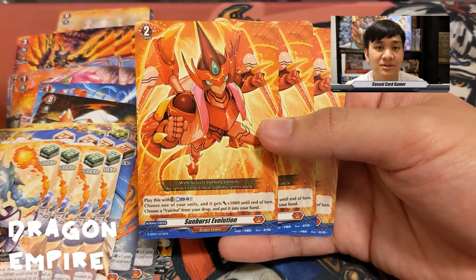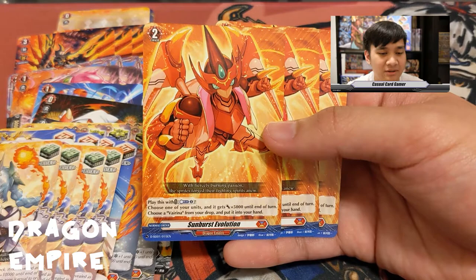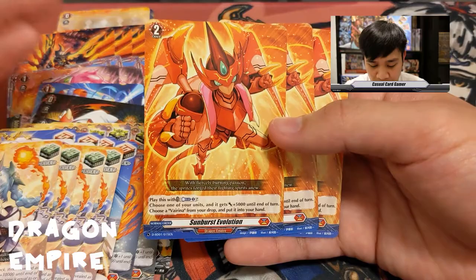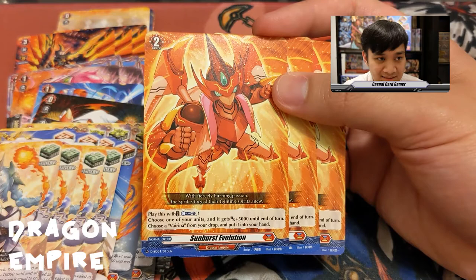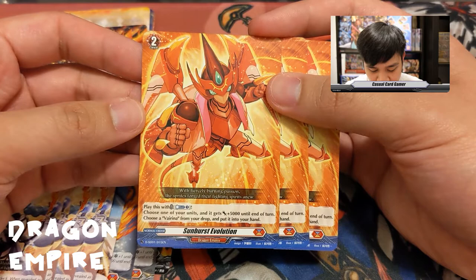Order cards have become more prevalent across all decks going into Overdress, changing how people build decks. The ride deck has made deck building more flexible since you don't have to conform to ratios anymore, and that's given way to more freely adding order cards. Some decks explicitly rely on having specific orders on the field. We have Sunburst Evolution: play with one counter blast, one of your units gets plus five until end of turn, then choose a Virena from your drop zone and add it to your hand.